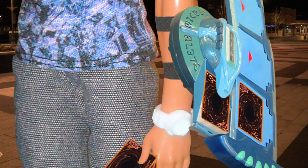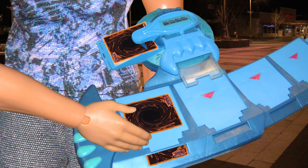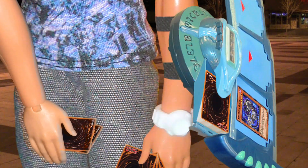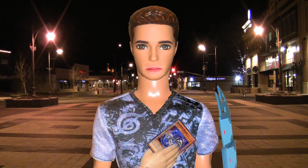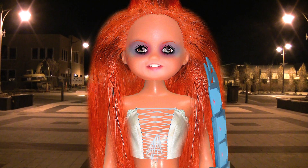Draw. First I'll Flip Summon Shadoll Beast, and that triggers its effect so I'll draw two cards and send Shadoll Hedgehog to the grave. Now Hedgehog fetches Shadoll Beast from the deck. And now I'll activate the field spell Curse of the Shadow Prison.